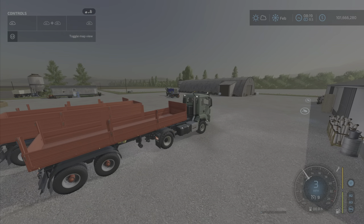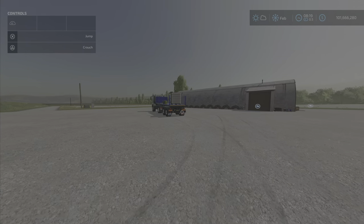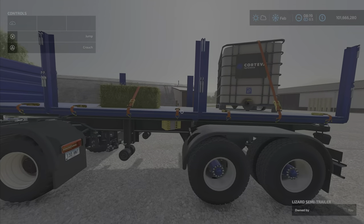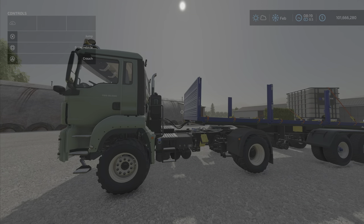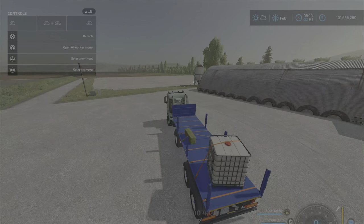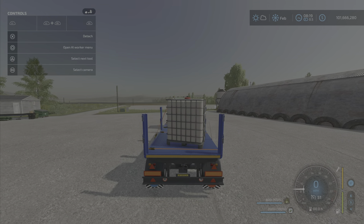We have a choice for tip side — back, left, or right, we'll show that. And that is really it for options. As for the bale trailer, as you can see, you have straps — you can strap down anything you like. It's pretty basic there: R1 and straps on or off. And that's really the only options there.